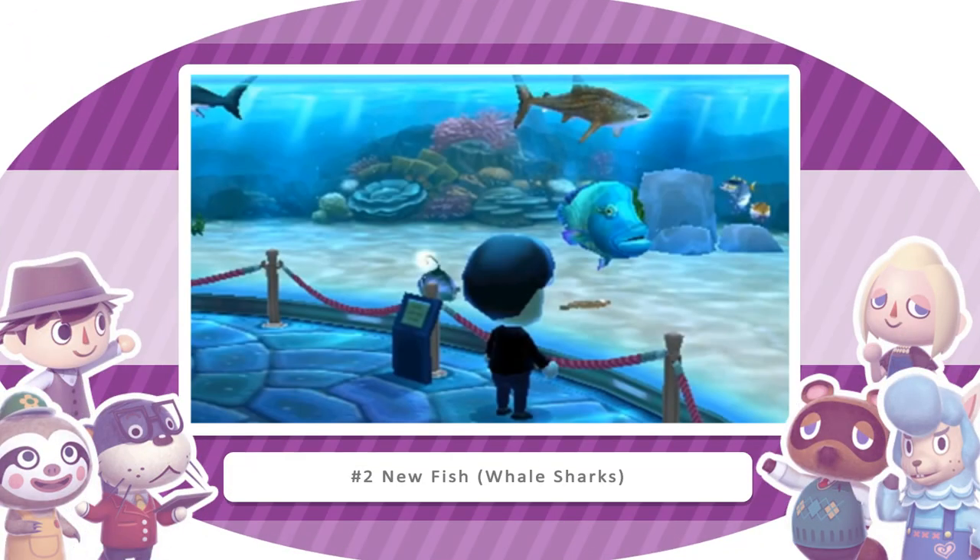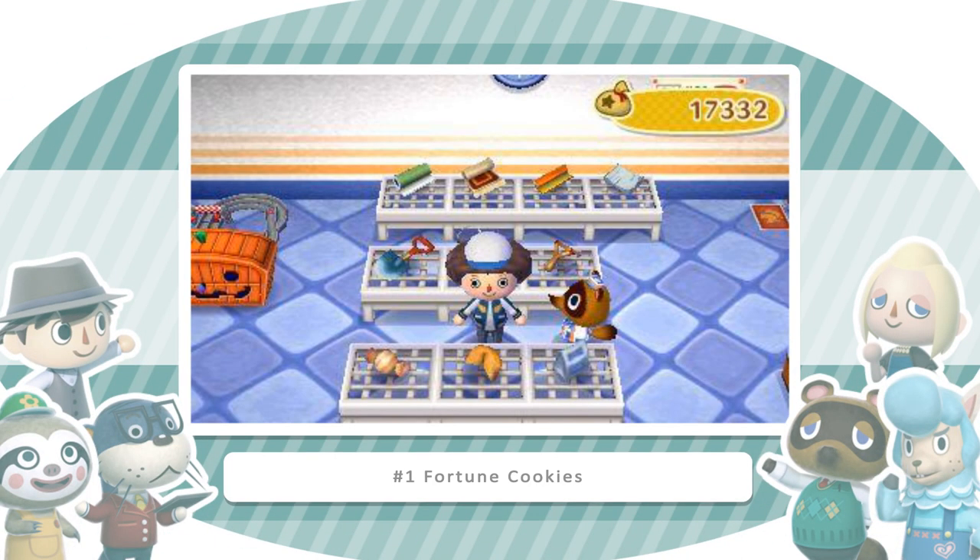If you know me personally, you will know that I think sharks are pretty much the coolest things ever — they exist to eat and swim, which frankly is what I wish I was doing with my life. The point I'm trying to make here is that you can now catch a whale shark in the game, and that is pretty great. I kind of wonder what would happen if you're swimming around in the ocean and there's a shark nearby.